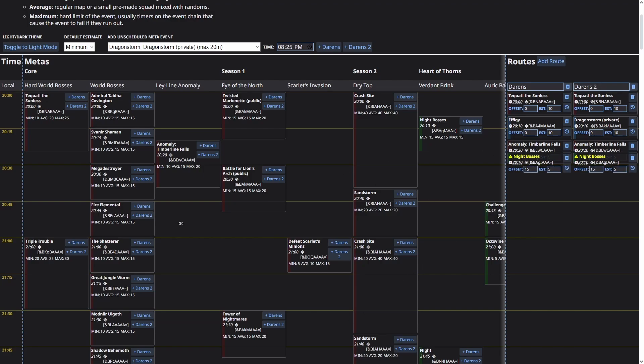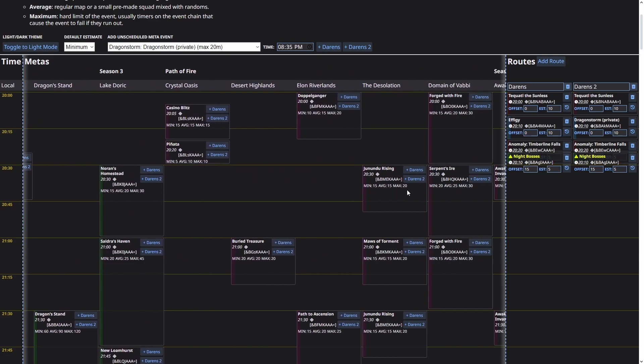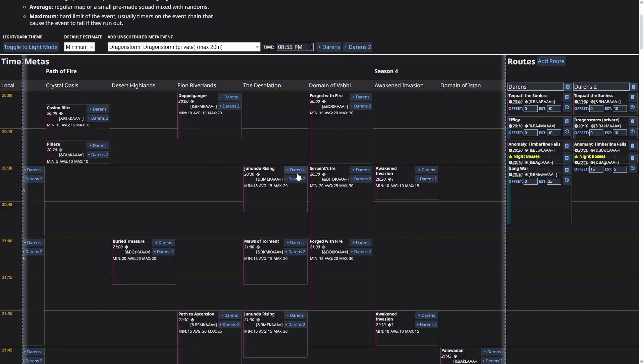At the xx30 mark we have a lot of possibilities. We could do Jack or Gang War — Jack might actually work but anomaly into night bosses into Jack is quite ambitious, so let's do Gang War instead on one side. Gang War usually takes around 20 to 25 minutes and it's a very good meta. On the other side, let's do something nobody ever does: Jununda Rising — and that ends around xx45.